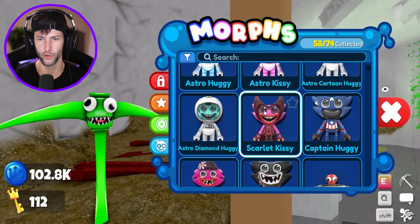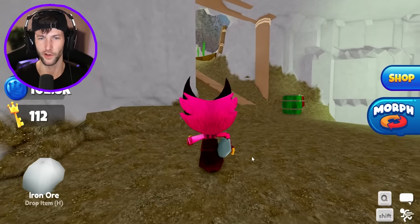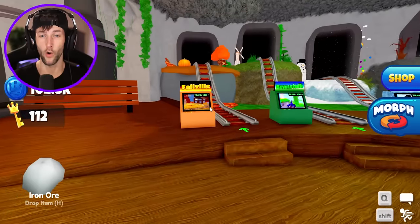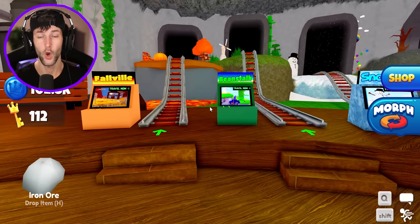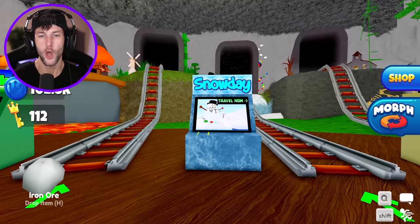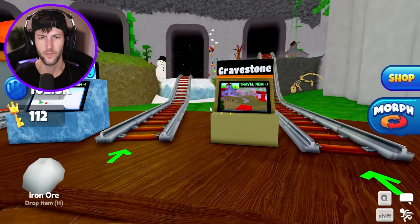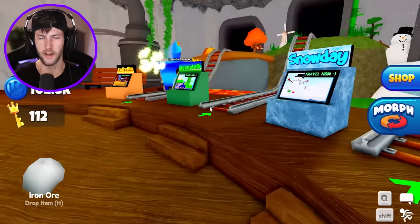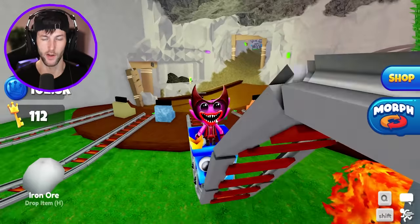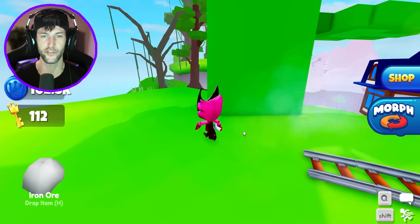I kind of want to morph into Scarlet Kissy — I like this morph, it's pretty cool. Let's go up to the mine carts and try to teleport. We already went to Fallville. We could go Beanstalk, which we should probably do because I don't think I've looked there in a long time. We already went to Snow Day, and I don't think we went to Gravestone. We definitely went near Gravestone because last time we went to Fallville. Hop in, you coming with me? No? Okay, I'll go by myself. We're going to Beanstalk — Shrek's Beanstalk area.